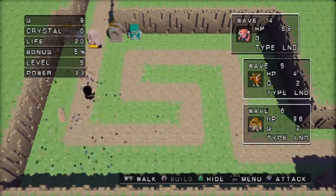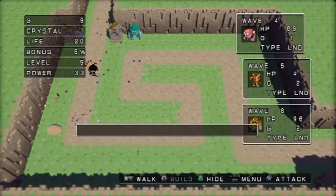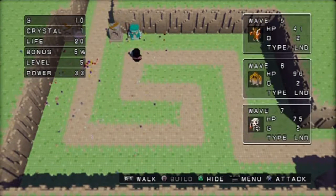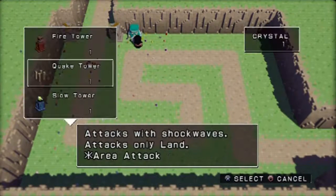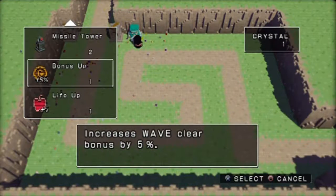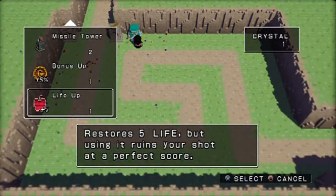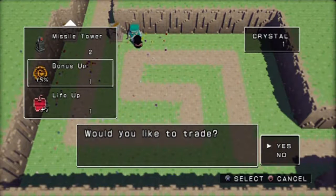Certain waves end with this fellow, the Black Knight. They usually drop the crystals we're looking for. Let's go to this guy and trade crystals for stronger towers. We're gonna buy a bonus up - do not buy any of the life ups. It ruins your shot at a perfect score. Of course, that's what you want to shoot for in all of these.